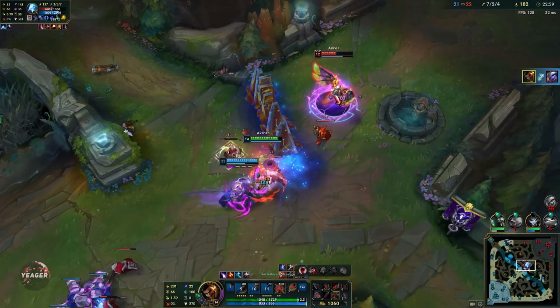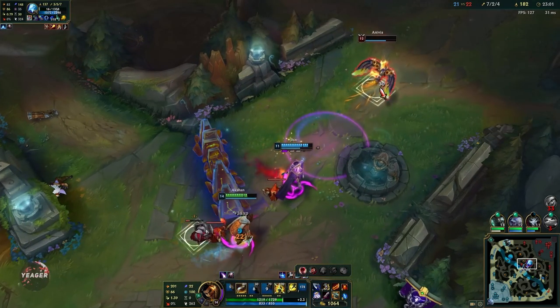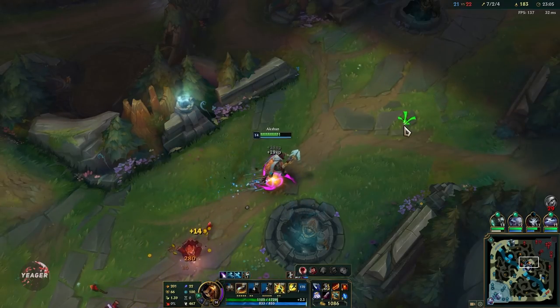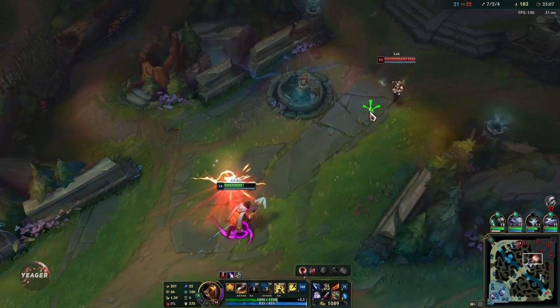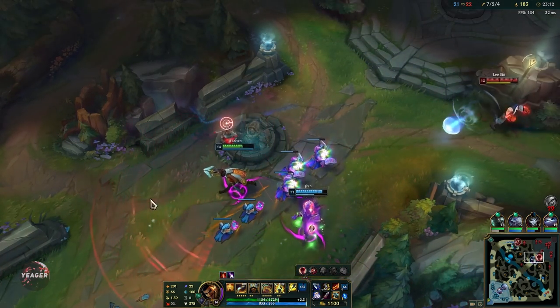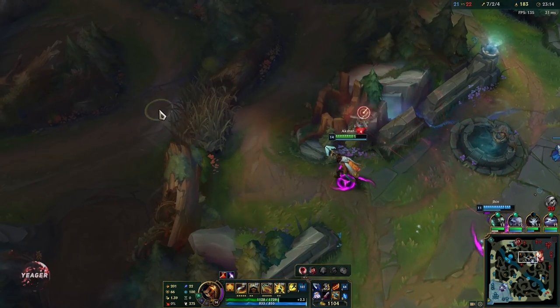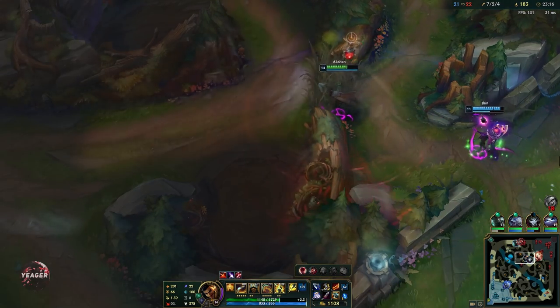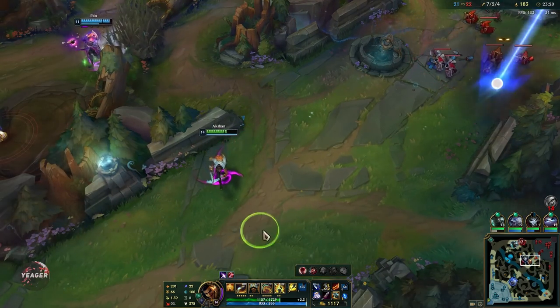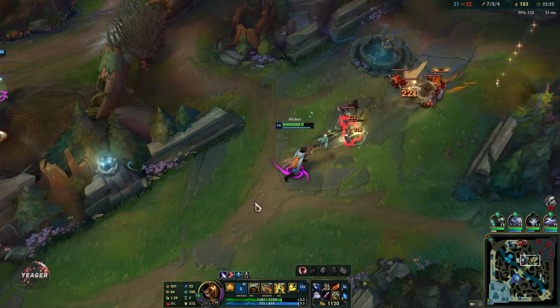And she just got blasted — that is the insane damage you have on Akshan. I should definitely have used my ultimate right here. The thing is, I did not know if somebody was coming to body block it. At first I thought she would die to the burn, but she didn't. Afterwards I was thinking she had somebody with her, so I did not use it — but I should have done that at the start.